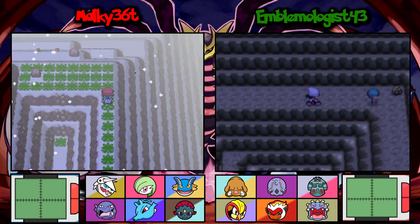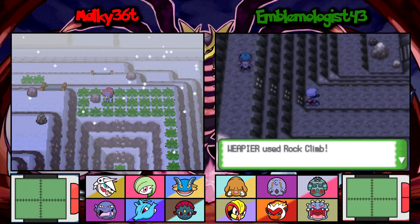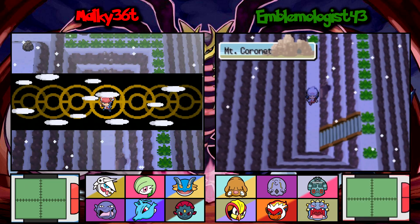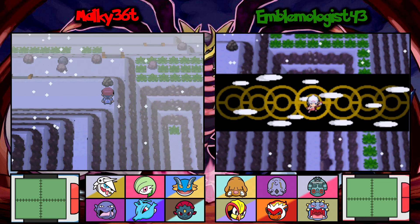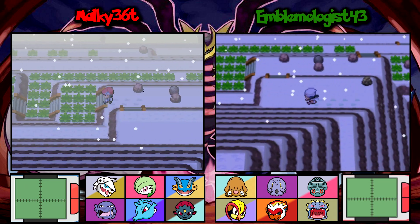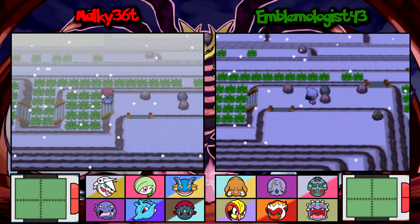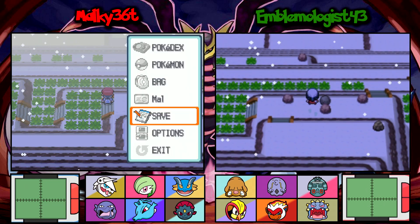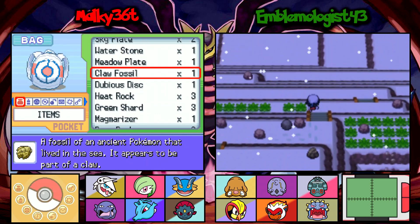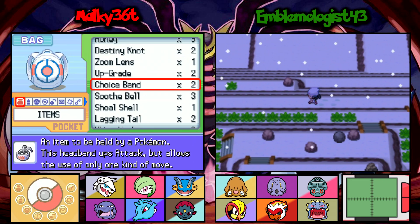We gotta go all the way back around. That grunt is lost and is just blocking the path. I just found my 5th choice item, Austin — 5th choice specs! Those things you just stockpile. I'm swimming in choice specs. I almost have a full team worth of choice specs. I have one scarf, two bands, and five specs.